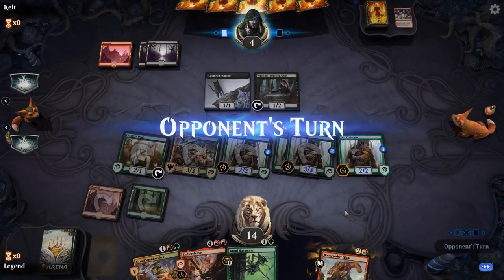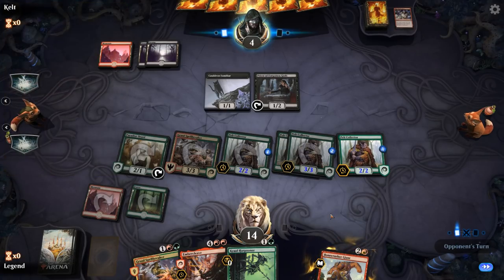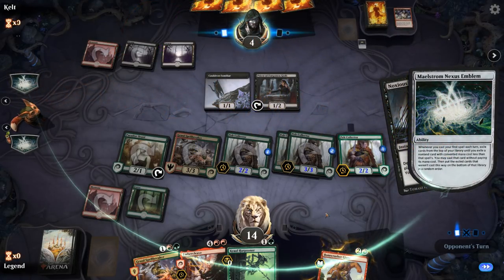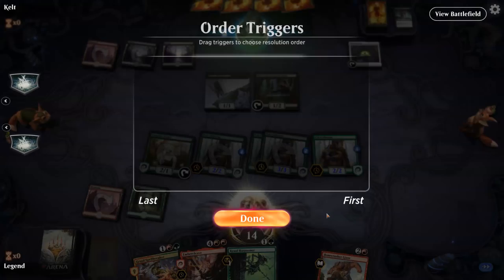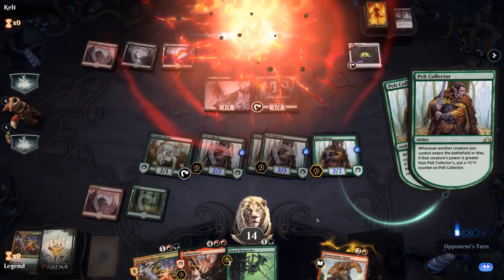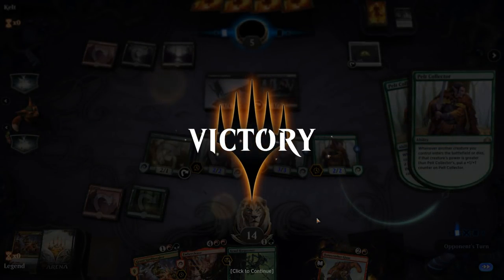We can maybe look to end the game next turn with Embercleave. A Legion's End would be pretty sad — that's the one card we don't want to see. Opponent has Noxious Grasp and a Witch's Oven, but all our Pelt Collectors grow and the opponent concedes. We didn't even need Once Upon a Time — just a good old-fashioned beating with Pelt Collectors.